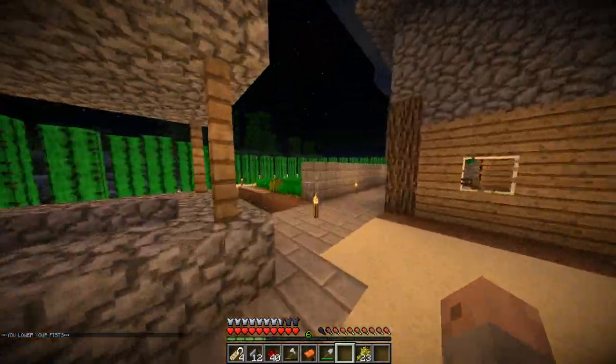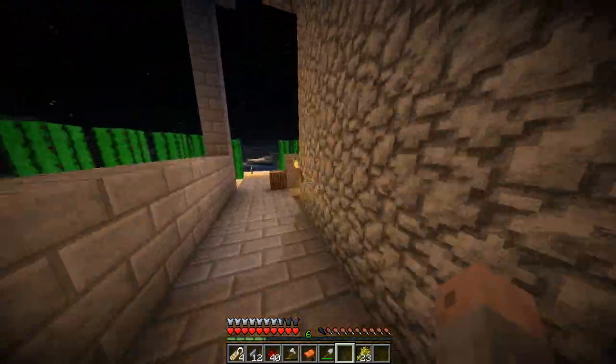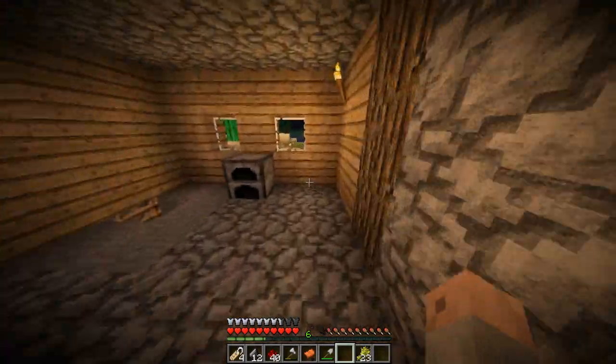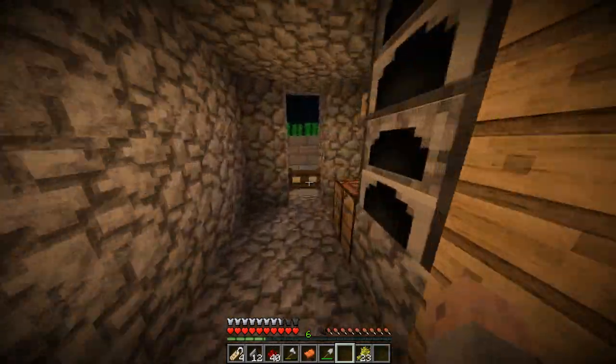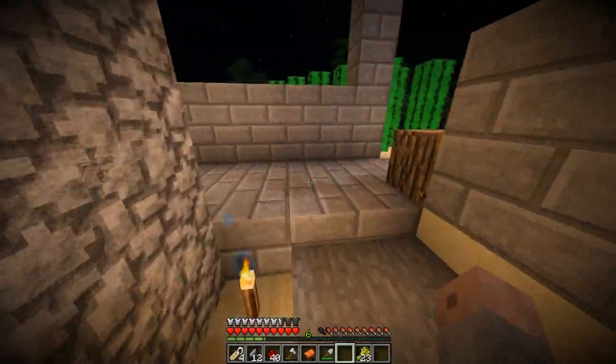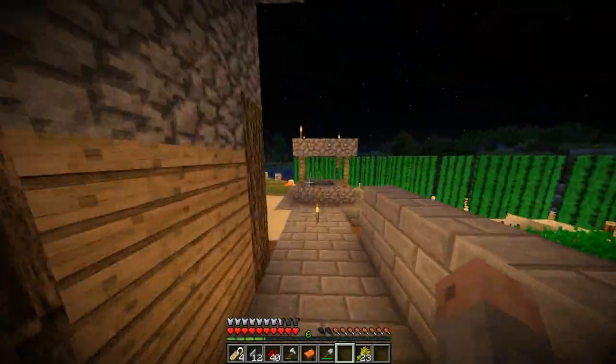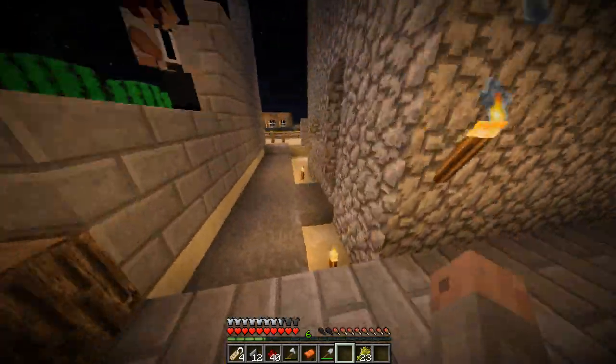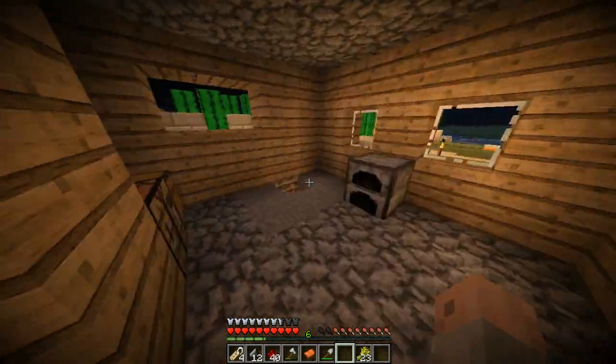I think I know how to make the Weakness one, but before we do that we need to make a brewing stand, which will require a Blaze Rod, which means we need to go to... yes sir! Which means we need some obsidian. Do we have any obsidian? Zilch, at the moment. No obsidian.